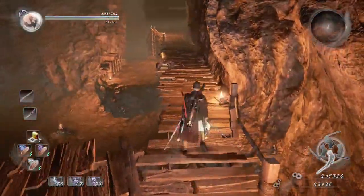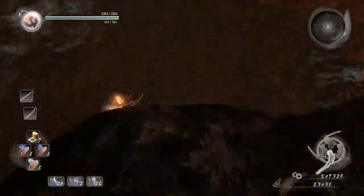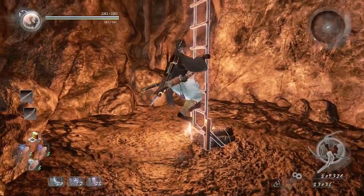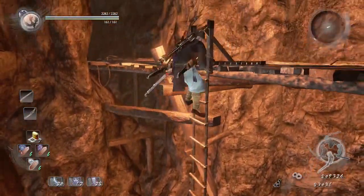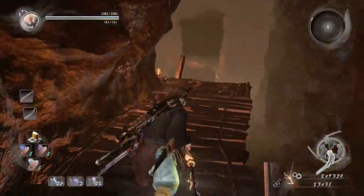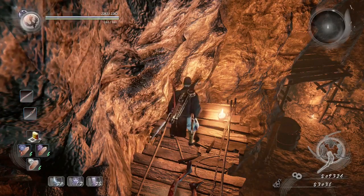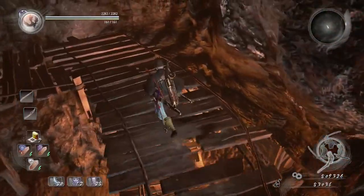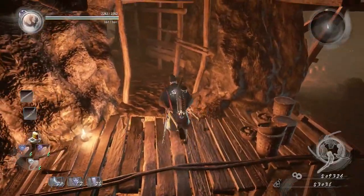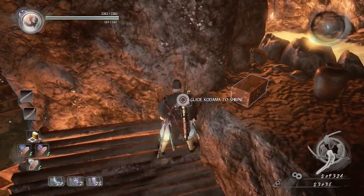For the second Kodama, just pass through this small hole and jump down. Go to the left and climb up this ladder, then go to the right and you'll find the next Kodama right there near a corpse. For the next Kodama, just hug around this pole right here, jump down, and the next Kodama should be just off here.